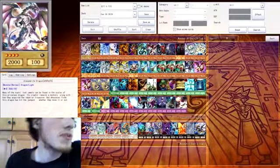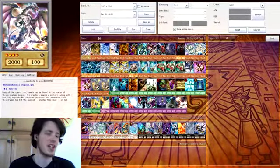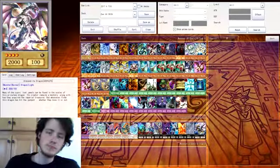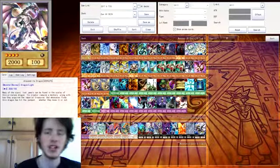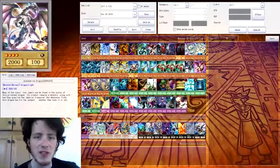First up, we have the good old Alexandrite Dragon — just a powerhouse to bring out at level 4, so I can use it to Synchro and XYZ summon if I need to. I can go into the very powerful Dart Rebellion XYZ Dragon, so it's always a bonus.